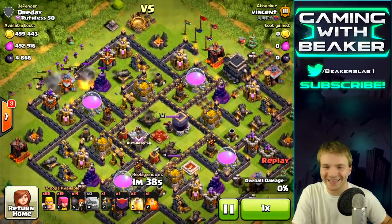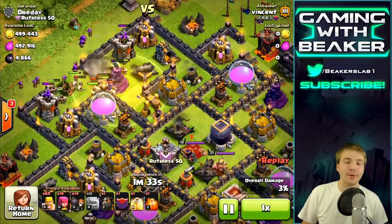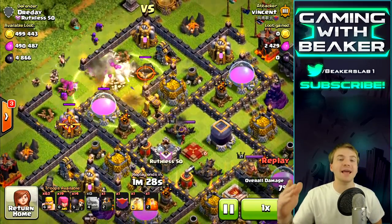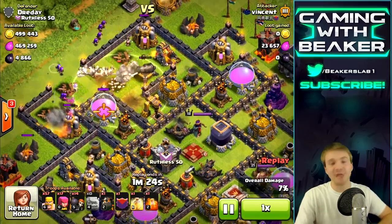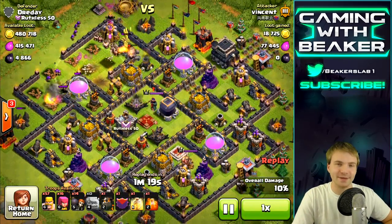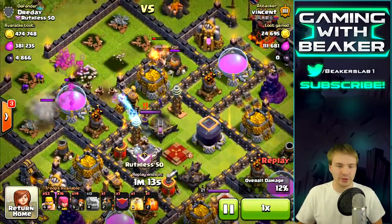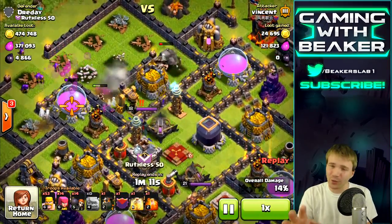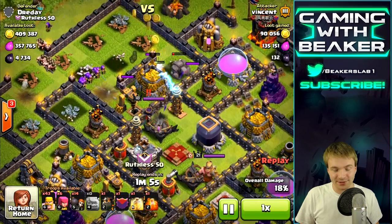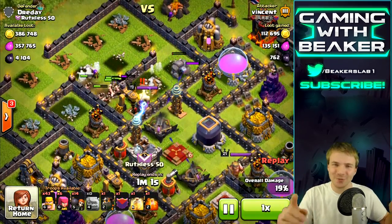Our final contestant today is Vincent. He's going in with a pretty serious army — only two heal spells, but he has a golem, which is gonna help a lot. It'll allow him to do the safe play of just taking the drills. It's a good idea, Vin. As I was just saying, going for the drills is just a better idea. The drills are a little farther out and still well protected — still covered by the queen and those teslas.